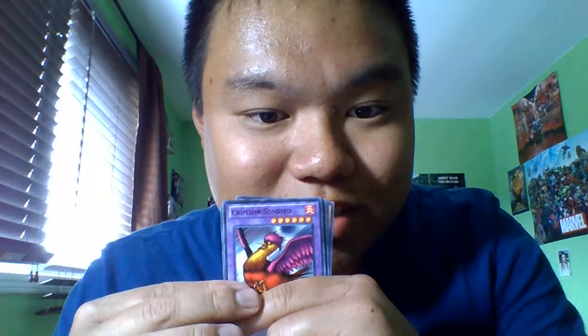Next pack. Heraldic Beast Basilisk, Spike Shield with Chain, Vacant Saver, Crimson Sunbird, Brushfire Knight. And ooh — we pulled an Ultimate Rare!